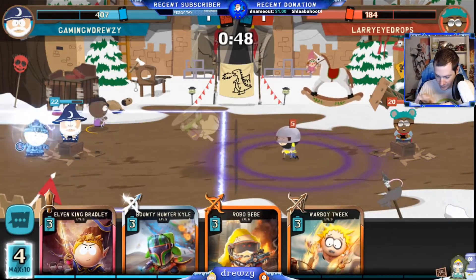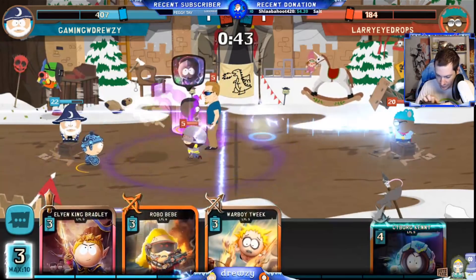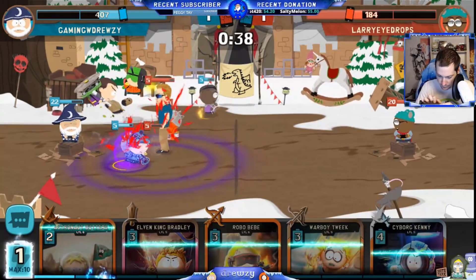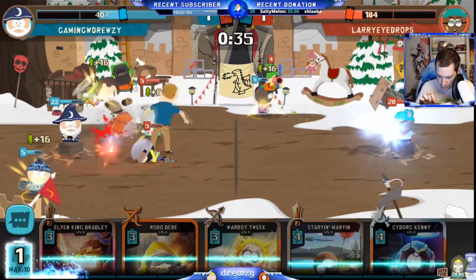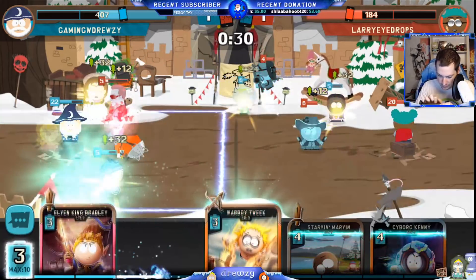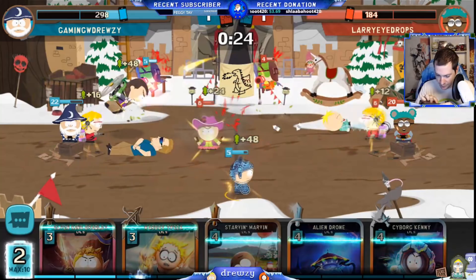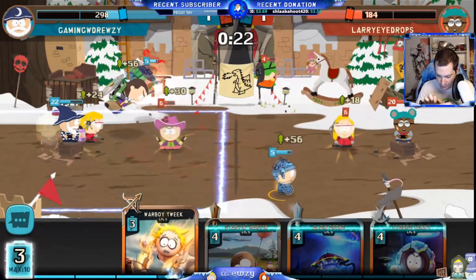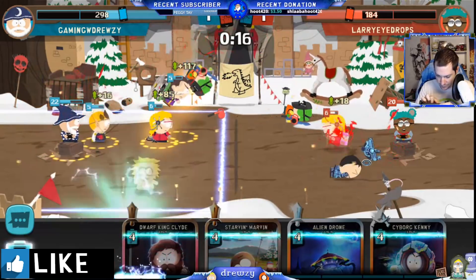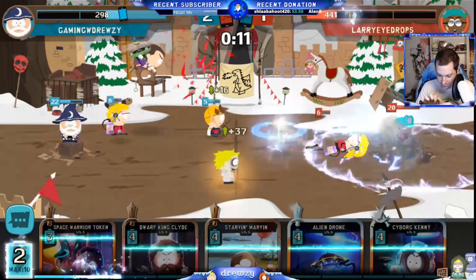We'll get a Space Warrior token here in the back, get him working. Let's get our Bounty Hunter Kyle out here — he hasn't seen the light of day yet. Cyborg Kenny — oh, he goes down but we don't lose anything in the process. PC Principal made it to the new kid but that's about it. This is an Elven King moment — we'll boost it up, look at this: Terence Mefesto, all this boosted damage. Here we go, boost it all up with Warboy Tweak.